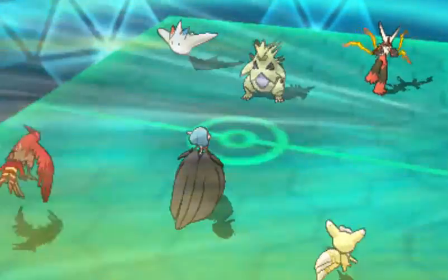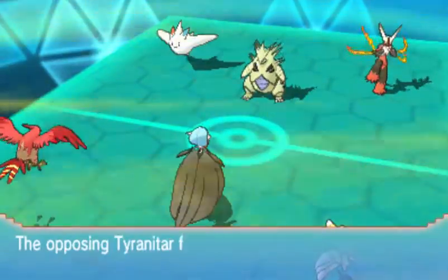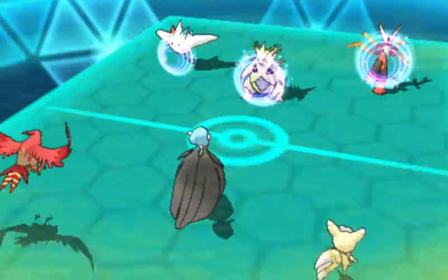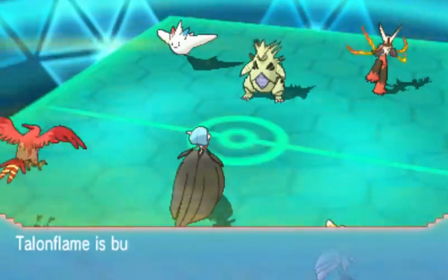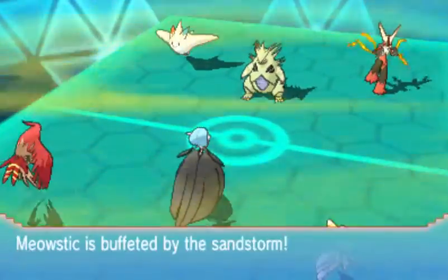But faking out that Tyranitar makes it possible for me to set up the Tailwind, and that's huge. After all the priority moves are done, we get to see what Togekiss does — and that's Safeguard. I'm not sure what you'd think I was going to do, but if I'd been keen on Status Inflictions, yeah, I would have been in trouble.